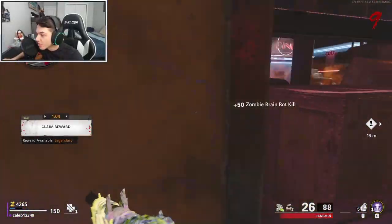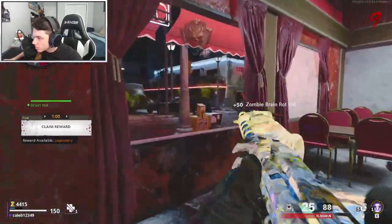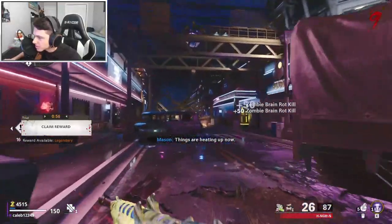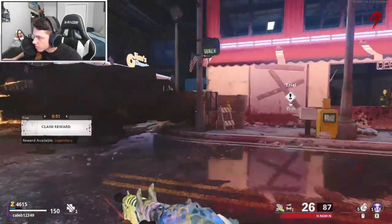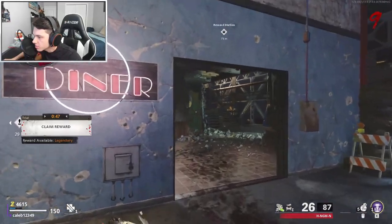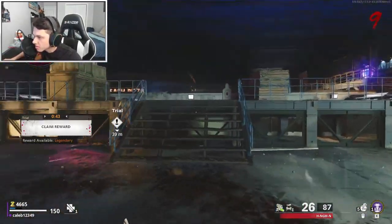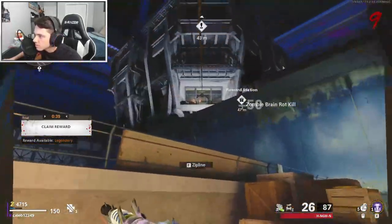All right, so now we have legendary. I'm going to go to — things are heating up now. I don't know what this thing is called, I guess I'm just going to call it a launch tower. So is there a zip line? No, I'll just go to the ladder.